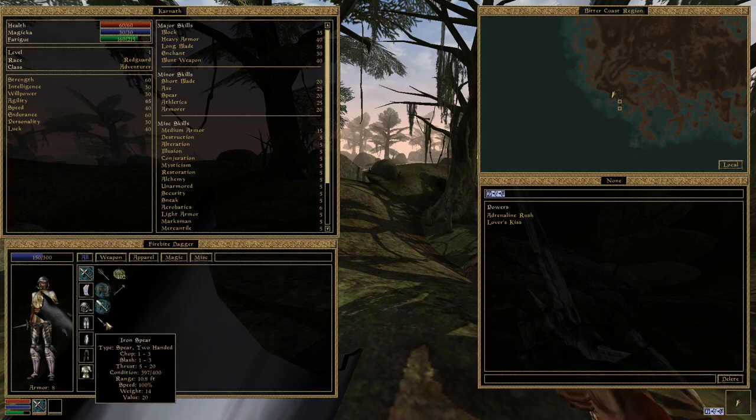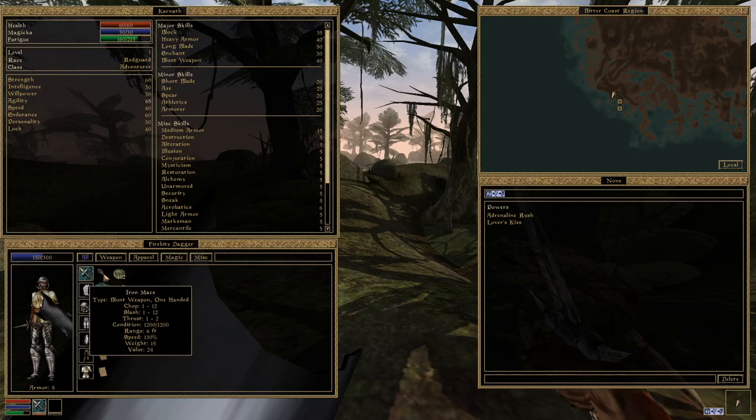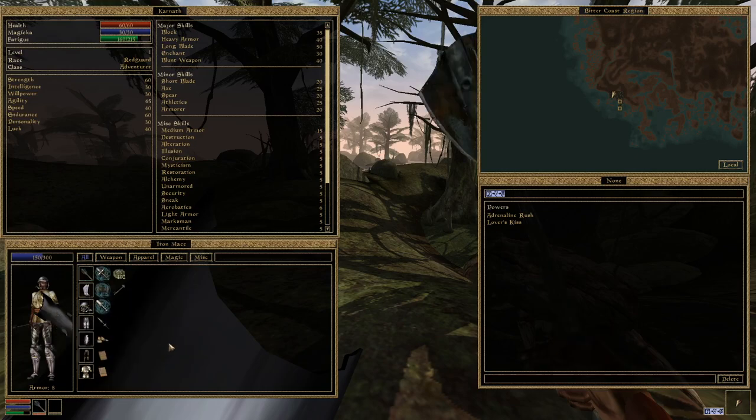Whereas with the spear you've only got the thrust, so you're just going to want to keep pushing forwards, which may not work out so well for you. The iron mace on the other hand also sucks at thrusting, but it's roughly the same with chop - and we haven't actually shown that yet.